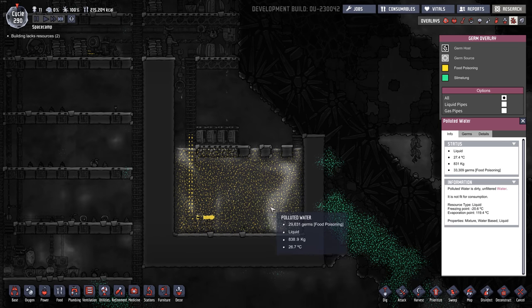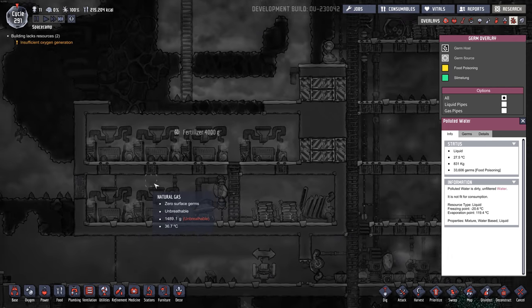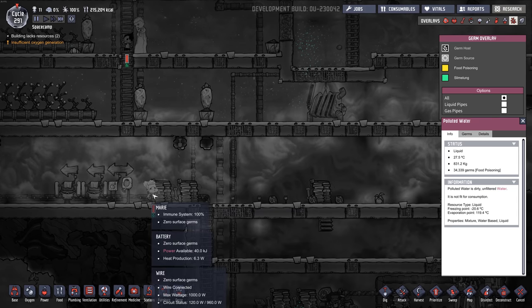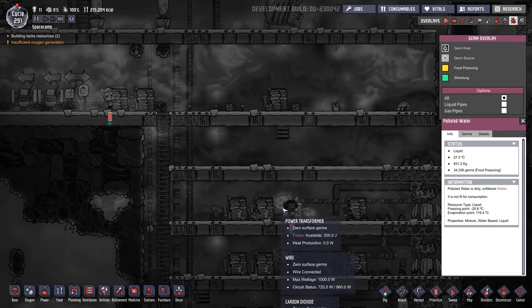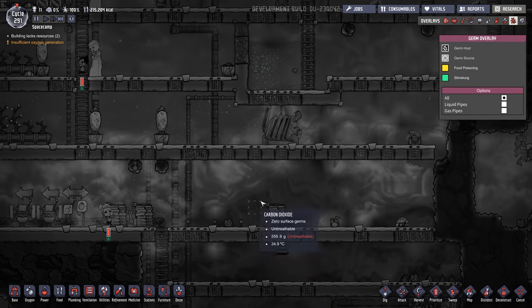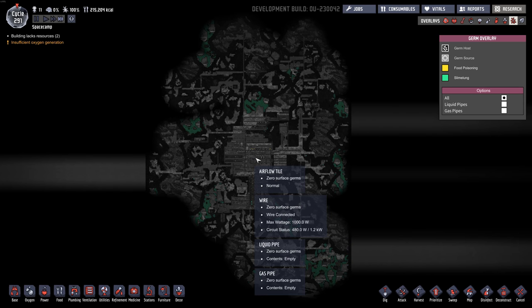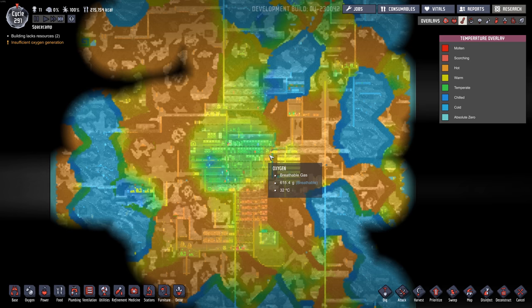This polluted water is full of food poisoning, but it doesn't really matter because it's just going into our fertilizer makers. The fertilizer as it comes out is generally clean — there's one little piece with food poisoning, but it's generally fine. Everyone has slime lung, but all their immune systems are at 100%, so they're dealing with it. They're not exposed to too much slime lung. If you're wondering how I zoom out like this, I use Alt-S — it's the screenshot mode. It's pretty handy for seeing things once you're zoomed out, and you can get the labels back so you can see things. It's a good way to keep an eye on the base.